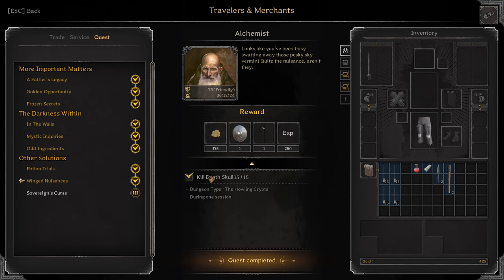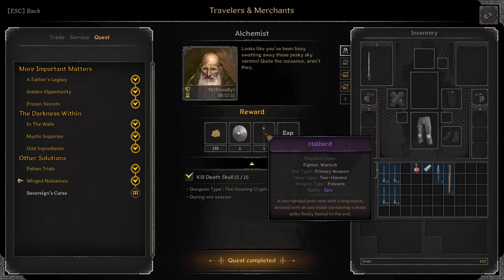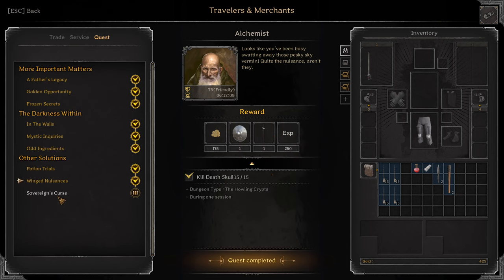Winged Nuisances: Kill 15 Dead Skull in the Hole in Crypts. You have to do this in the same session. You can do it solo; you don't have to survive. Just go to the Pyramid, do it, kill them. Reward: Purple Buckler, Purple Halberd. And the last quest for Alchemist: